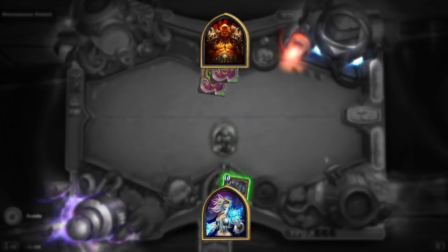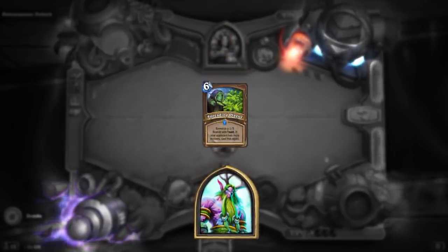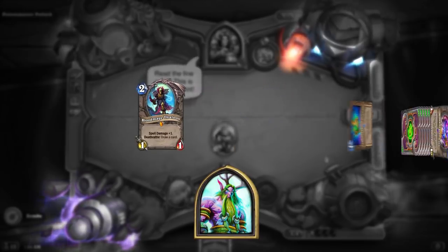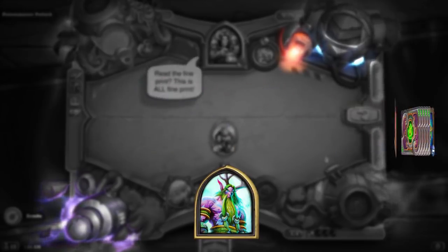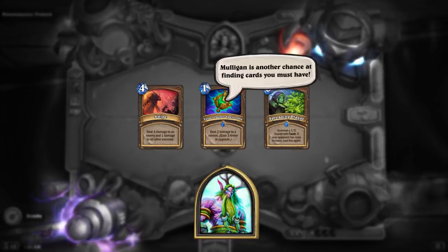Another example? Have you ever wondered how pro druids just always manage a turn six Spreading Plague? Well, it's not luck. Skilled druids don't just keep this card in the mulligan — they actively throw other cards back to look for it, especially when facing aggro decks. The mulligan isn't just about cards you don't want; it's also another chance at finding cards that you must have.